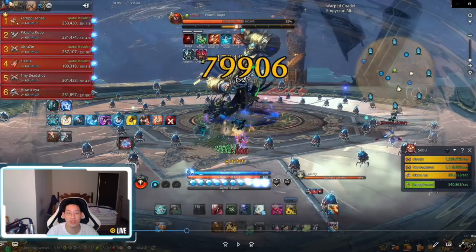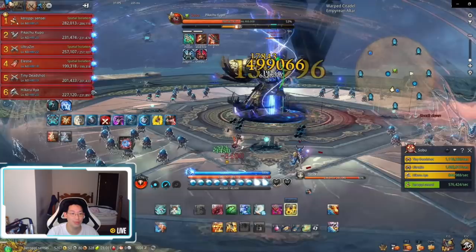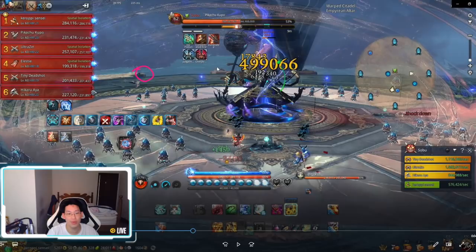You need to communicate with the team to make sure that the people in soul separation and the people outside have the same number of hammers and don't go over by too much. You see Xin jumps again and he loses two of his hammers.